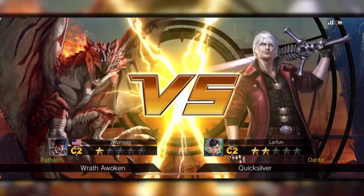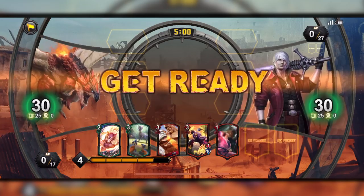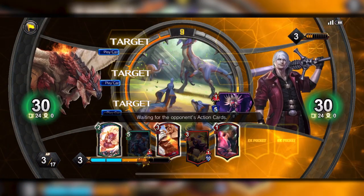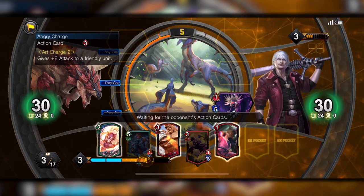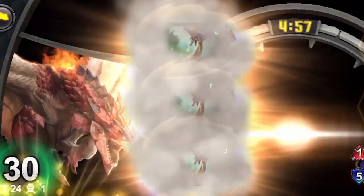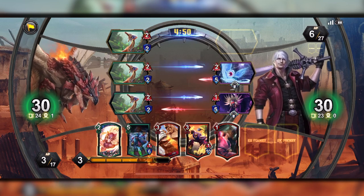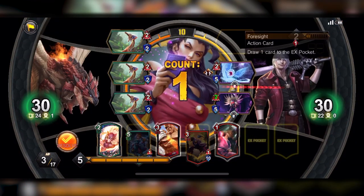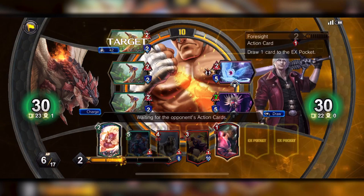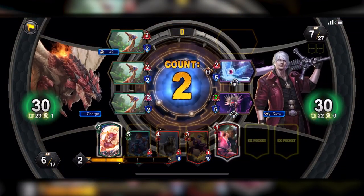Rathalos versus Dante — he has Quicksilver which is gonna put me in slow, but hopefully my Rathawoken can get there in time. I have 17 AP and Dante has 27, which is pretty hard. Leader Summons is a pretty good card — puts a Jaggy in all board slots. I want to deal some damage first, put stuff on the field. My Angry Charge gives plus two attack for my character, but we're not gonna use that yet — let's let this play out. He has two cards and wants to buff his characters since Dante is all about buffing.